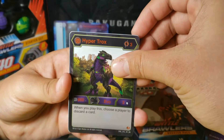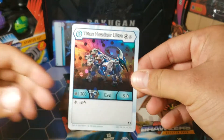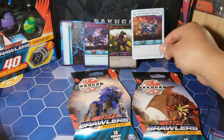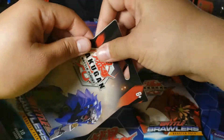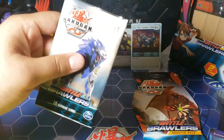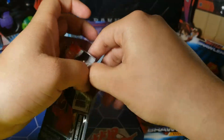And then we get a super rare again — Hyper Trucks. So we're not getting good packs. The hex is a rare at least — Tyson Halcore Ultra, at least it's a rare. We'll put this in the back. Hydrus has to step it up. This last pack has to be amazing. So far we've got common packs, nothing that good.